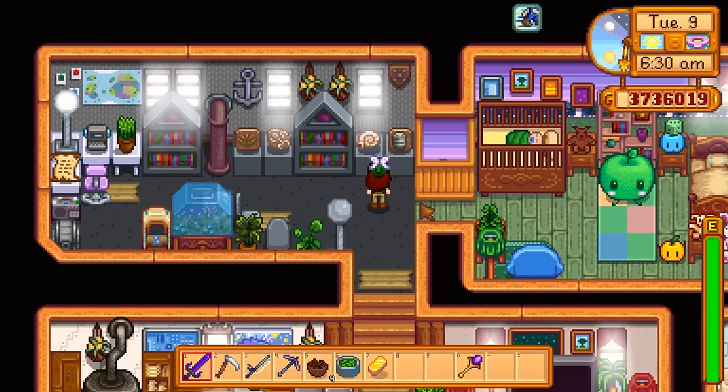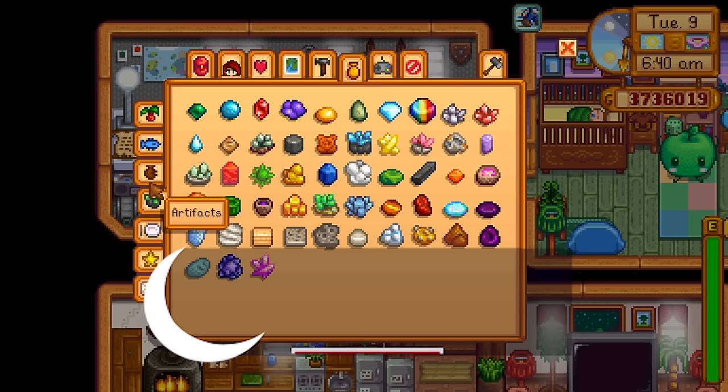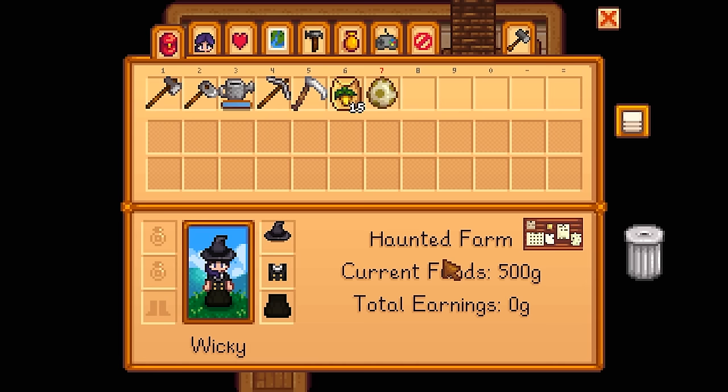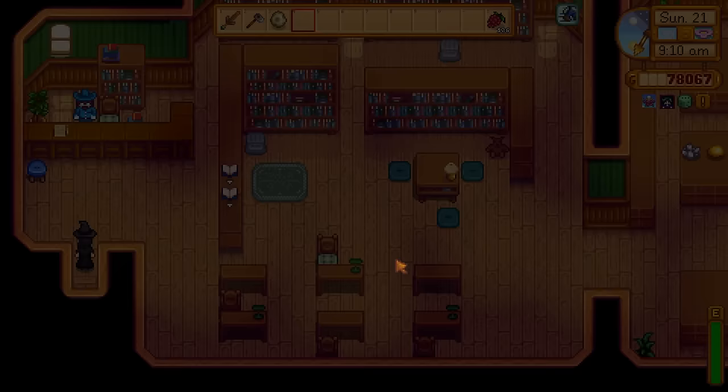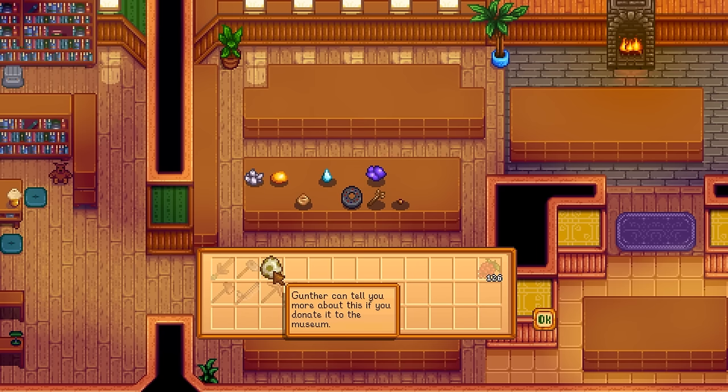Some items in Stardew Valley can be pretty hard to track down. If you're like me and like to have a completionist playthrough, then I'm sure you know how frustrating it can be to have just one thing missing from your museum and seemingly no way to find it. And for some people that item was, for the longest time, the dinosaur egg. Sure it tells you to donate your egg to Gunther, but there are a few items he wants that you really should hold on to first before you get another to donate — like the prismatic shard, which I made an entire video about, and of course the dinosaur egg.